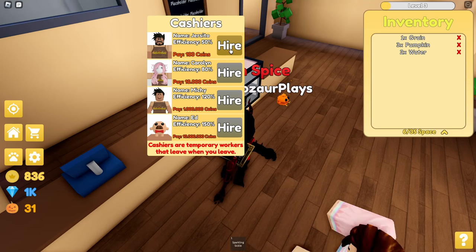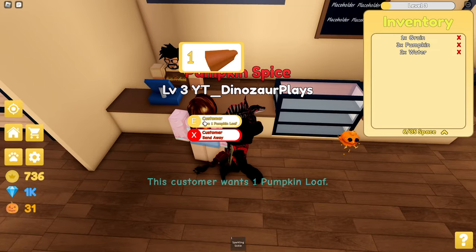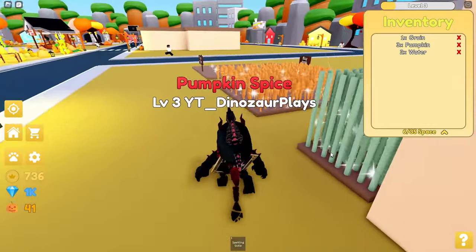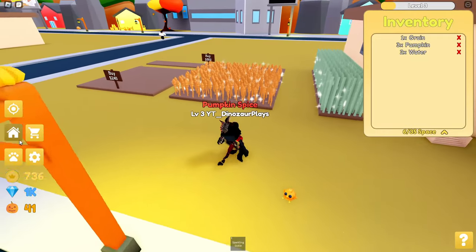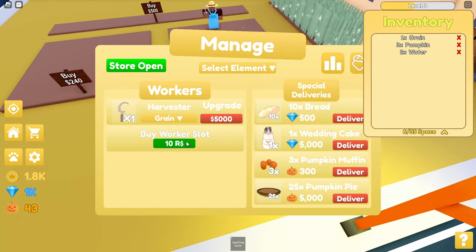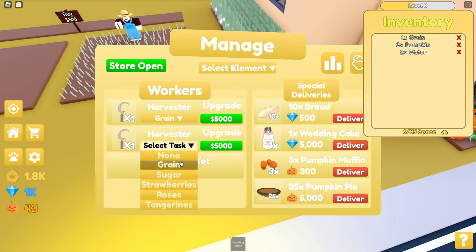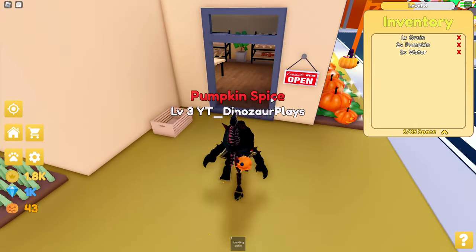I'm going to hire — that's 10,000. I'll hire you. So that means he can deal with that as I make all the bread. Where's my worker? There it is. I can buy more workers. It's tempting — I might buy another worker for the sugar cane. I'm going to do that.